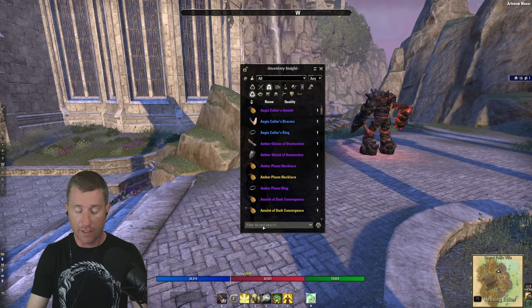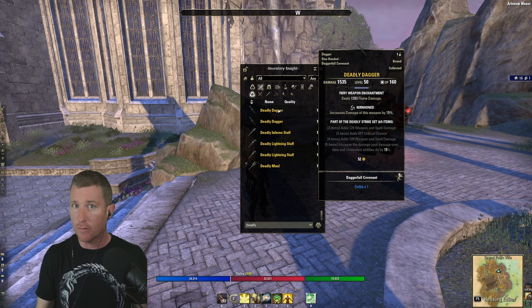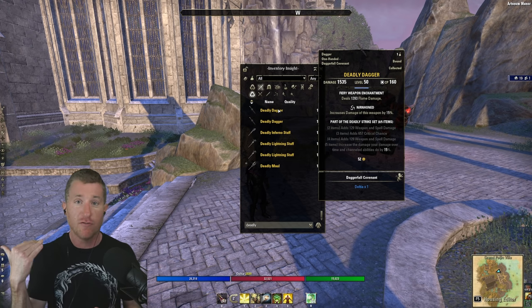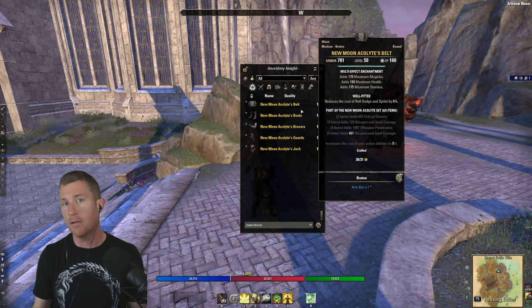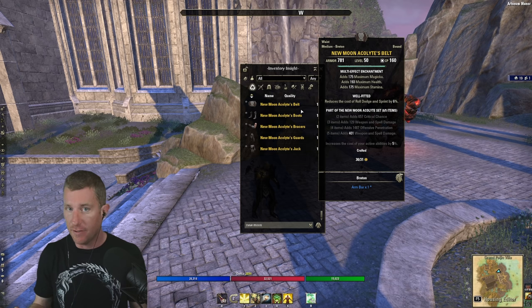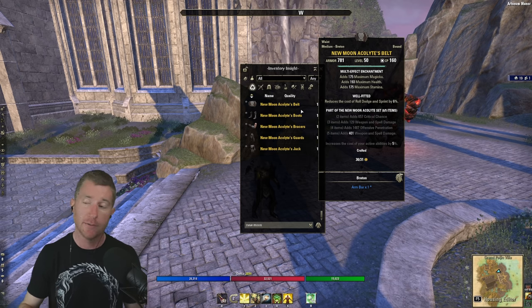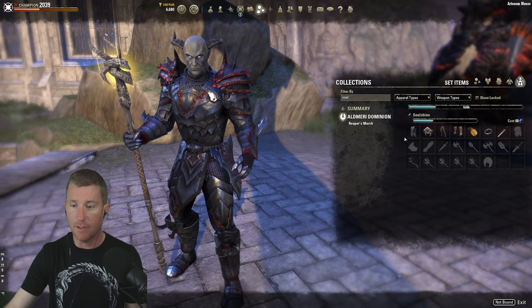War Maiden alternatives: Deadly Strikes is very strong if you want to focus on channels like Puncturing Sweeps. New Moon Acolyte is a craftable set giving a lot of weapon and spell damage on your front bar when active — the downside is increased cost, but it's a good basic craftable option. Soul Shine is an overland set from Reaper's March — when you activate an ability with a cast or channel it grants weapon and spell damage for five seconds, and it applies when you go to your back bar. Not a long duration, but it's an option.